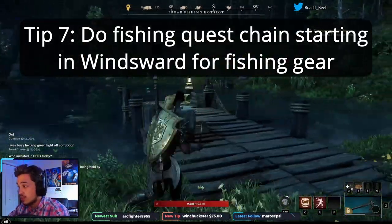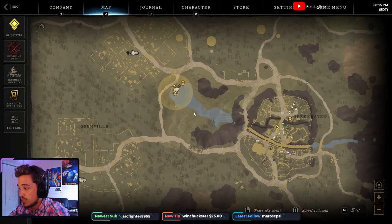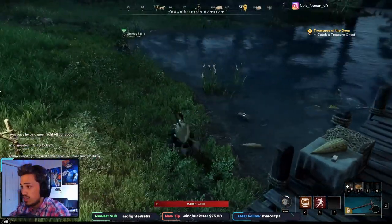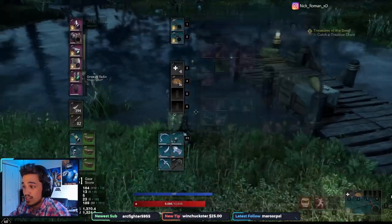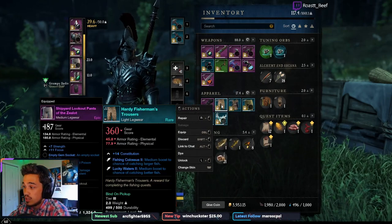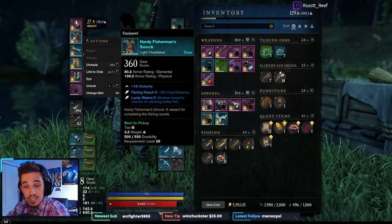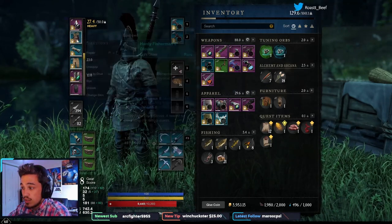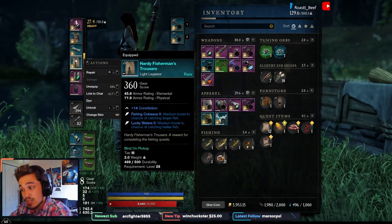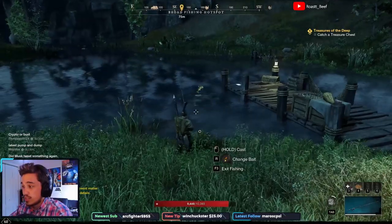The best way to get more XP faster is fishing hotspots, using bait, and getting the fishing gear. There's a fishing quest line you can pick up from an NPC right outside Windsward, down the center of the map. That NPC gives you a quest that starts a long quest chain for fishing gear. You probably want to be level 50 or so before you try to one-shot it, because it takes you to higher level zones, but you can start it as early as you want. Once you finish it, you'll get fisherman's gloves, fisherman's pants, and a fisherman's chest piece — each giving different bonuses like medium chance of better fish or a boost to larger fish.